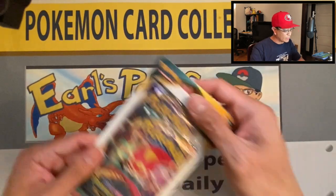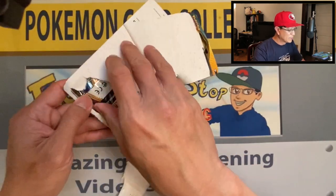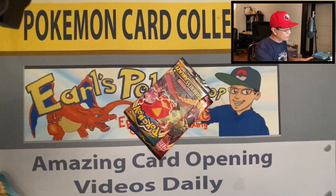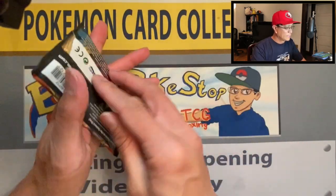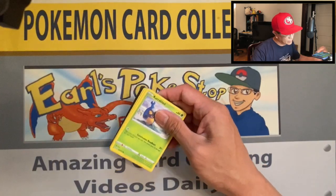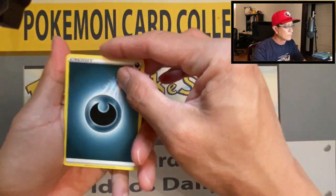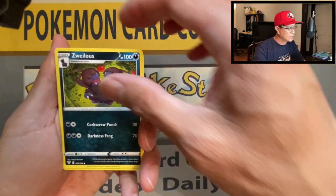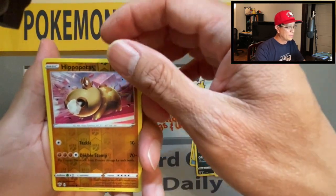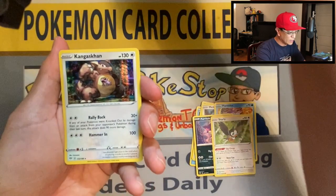Last blister pack — I got more of these in the back, don't you worry. I just grabbed all that I could, whatever they had on the shelves. Darkness Ablaze again — I'm not messing around. I see these packs on the shelves, I don't leave anything there, I just grab all of them. Four cards: Darkness Energy, Relicanth, Zeraora, Familiar Bell, Karrablast, Meltan, Mareanie, Purrloin, Starly, Hippopotas, reverse holo, and a Conkeldurr holo rare — that is a nice pull!